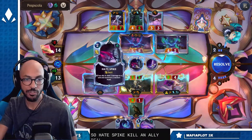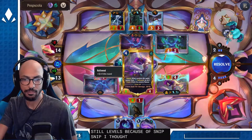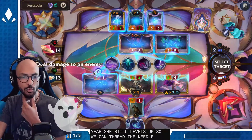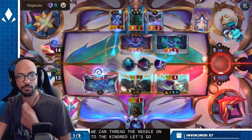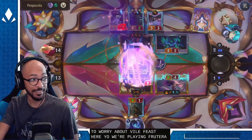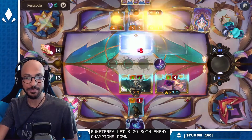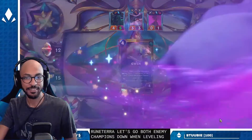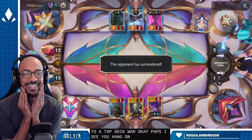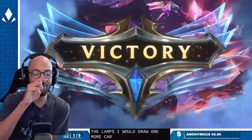Hate Spike — kill an ally to deal two to a unit, summon a random husk — and then Glimpse Beyond to deny my Gwen level up. She still levels because of Snip Snip. We can thread the needle onto the Kindred — my opponent's out of cards, I don't have to worry about Vile Feast. Both enemy champions down, Gwen leveling — I'm out of cards too, down to a top deck war. Peps surrendered — they didn't get anything off the Glimpse. I would draw one more card before conceding though.